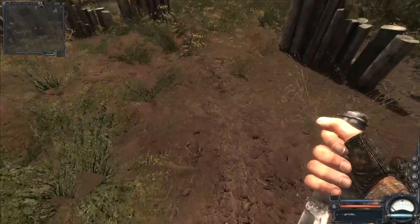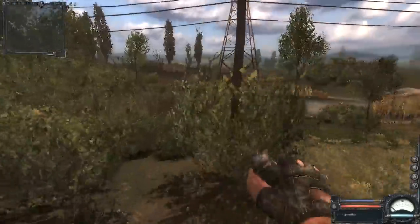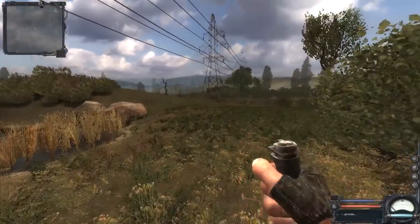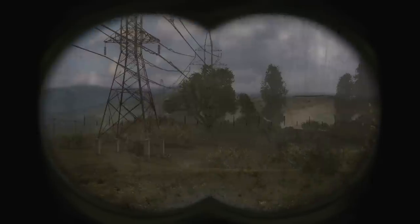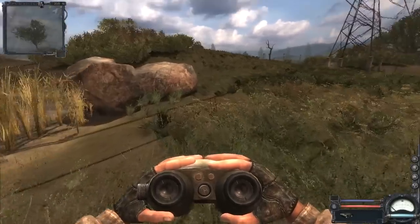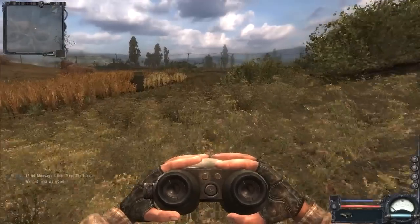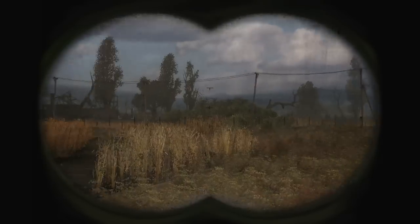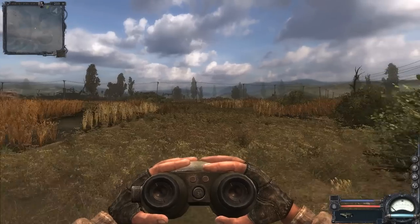Absolute crap in the stash, but we're still going to take it so the icon will disappear from our map — so I don't come back here thinking 'what's this stash?' There's an anomaly field over there — looks like a static anomaly. You can also see from this big distortion field that there's a psychic field around it, which will constantly damage you while you're standing in it. We don't really have adequate protection to loot the artifacts from there, so we're just going to skirt around it. According to the map, the main base should be dead ahead.